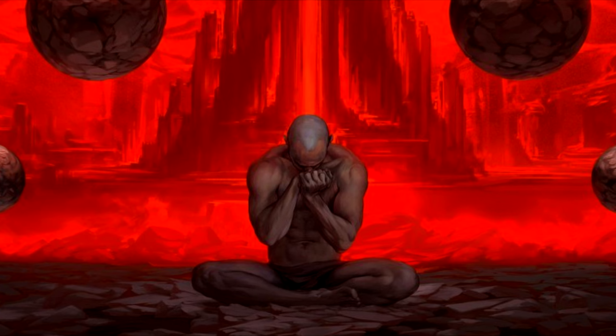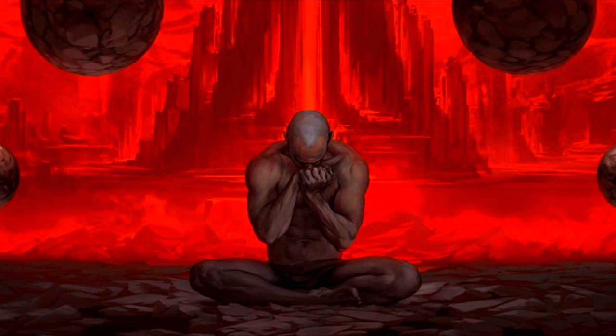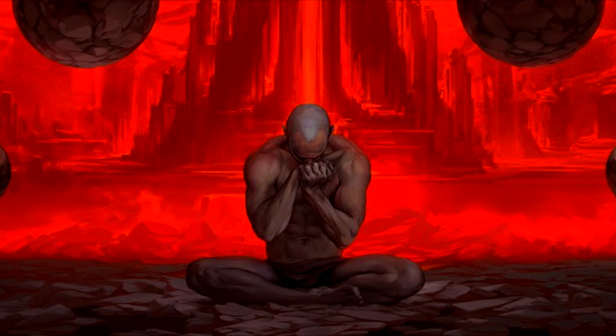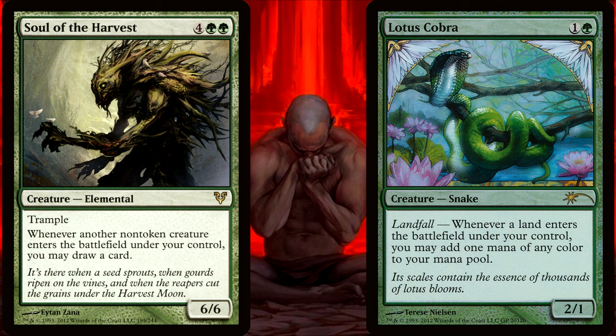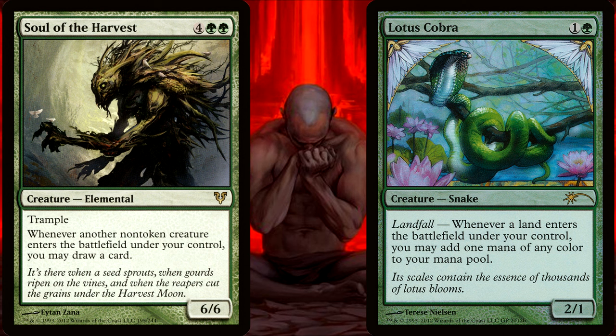Basically, what this means is that anytime something happens in the game, the game will look back in time to immediately before that event happened and see what changed. And then it will look at the game as it is now, and it looks for anything that cares about how the state of the game has changed. So Defense's ability resolves and puts those two creatures onto the battlefield. Once they're out, the game looks back and sees that before they were not out, and now they are on the battlefield. And then there's an ability that cares about one of them being there that wasn't there before, so it will trigger that one time.